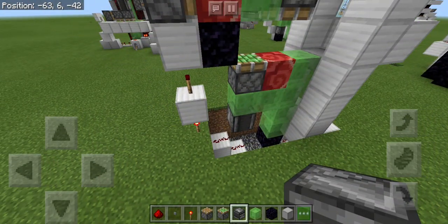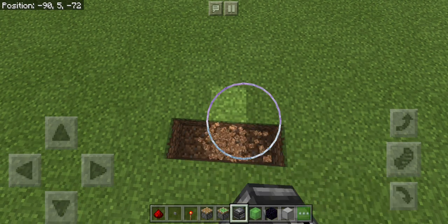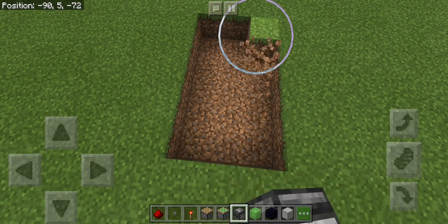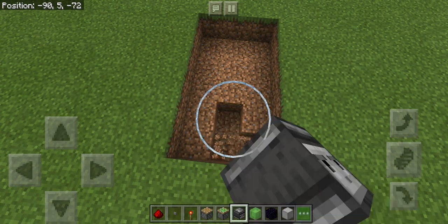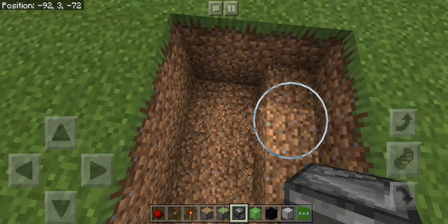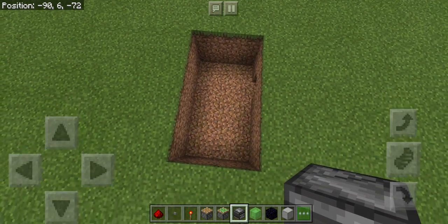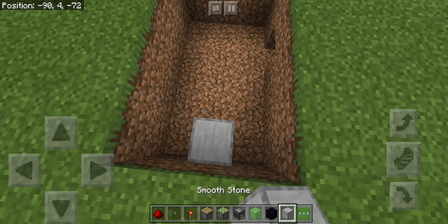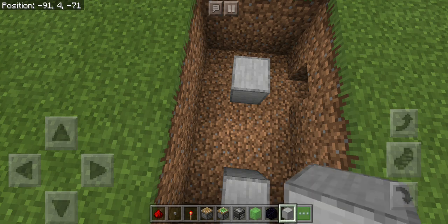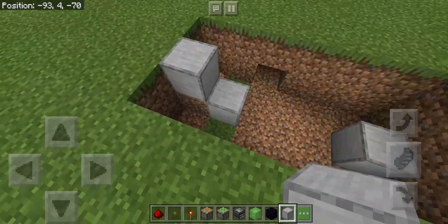Let's get into this tutorial. The first thing we want to do is dig a three wide by five long by two deep hole. This is going to allow you to place this into the ground and have it at your level. Come to the front here and place a block here.